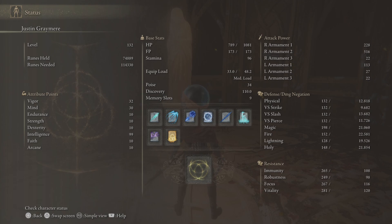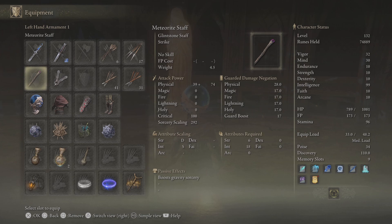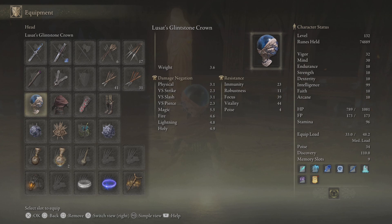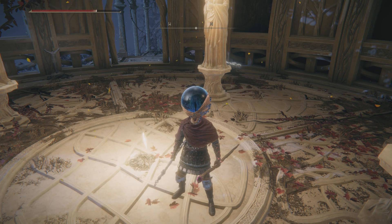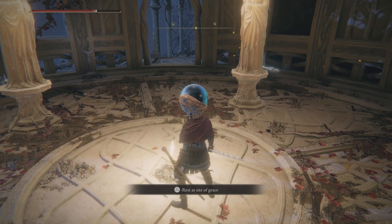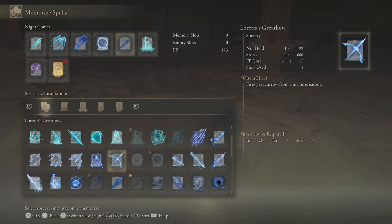Let's look at the equipment. We have Carian Regal Scepter and a Meteorite Staff — the Meteorite Staff is just for the Heal spell, which I only use against Revenants. This is Lusat's Glintstone Crown, which increases Star Shower and of course the Comet, which I don't use too much. I'm going to go change my spells because I think I want Loretta's — I'll get the improved Loretta's after this.